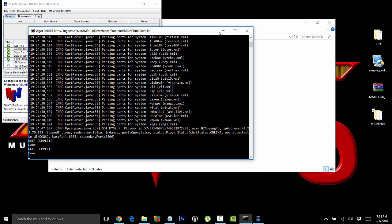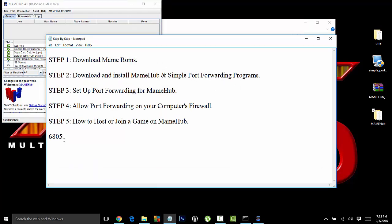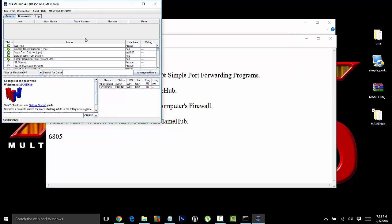It looks like it's done — it actually finished about five seconds after I paused the video. So there you have it, it's updated. But you can't play online yet because you need to open port 6805. A port is pretty much a passageway for this emulator to connect to your computer and allow it to communicate and play with friends online. Like PlayStations and Xbox they do that automatically, but we're trying to play retro games here, so we have to do it the hard way. But you only have to do this one time. So now I'm going to help you guys set up your router.